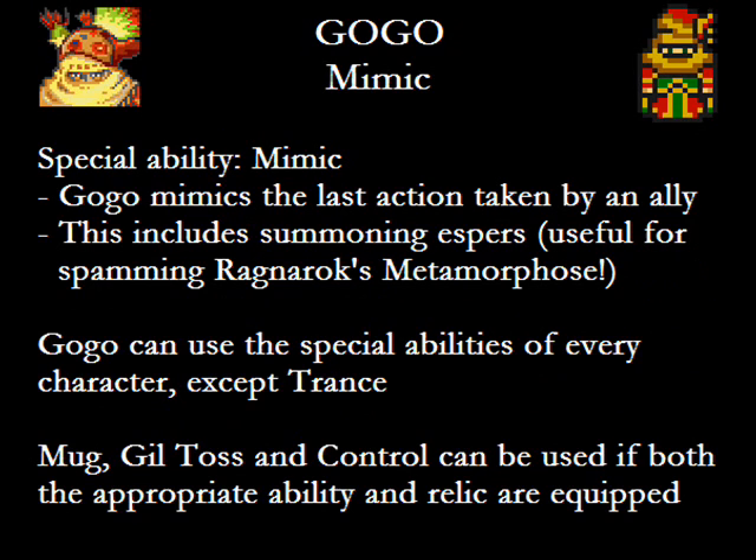Moving on, from a character that can literally do nothing to a character that can literally do everything. Meet our final character, Gogo! For the sake of simplicity, I'm going to refer to Gogo as a he, even though we have no idea which gender he is. Some fans like to speculate that he's Setzer's long-lost lover, and I'm not making that up either. But there's no solid evidence either way. Gogo's special ability, Mimic, is as straightforward as it gets — you may repeat the last action taken by your team.